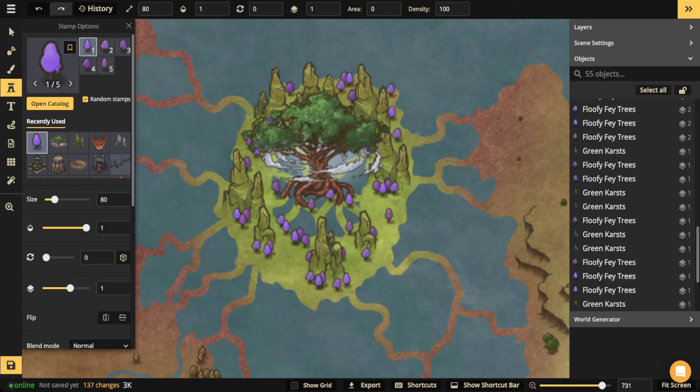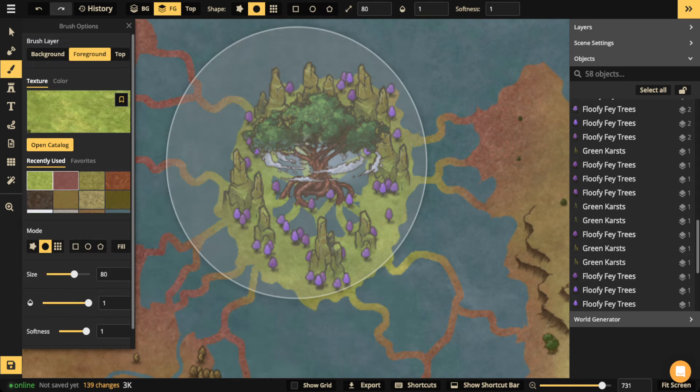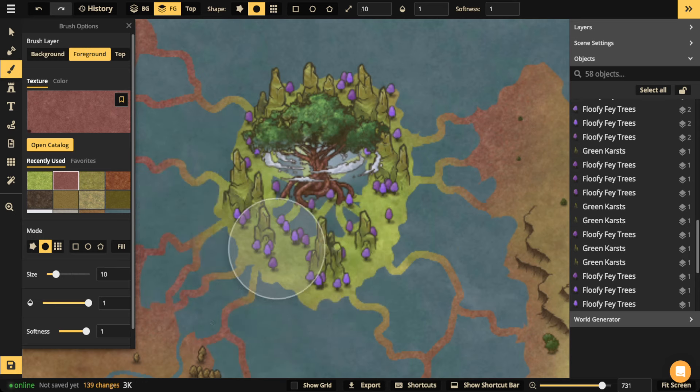Yeah, that looks good. I'm strategically placing them all around. If you want, you can throw down some texture underneath the trees as well. I'll use that purple or pinkish color and just put that at the base — just do little dots, click with your brush underneath the trees like that.